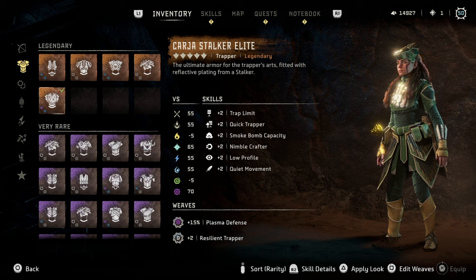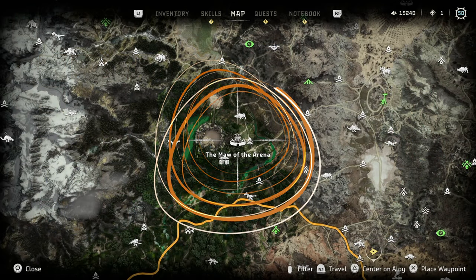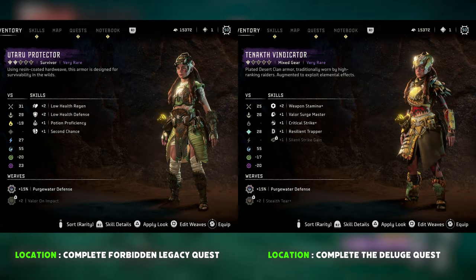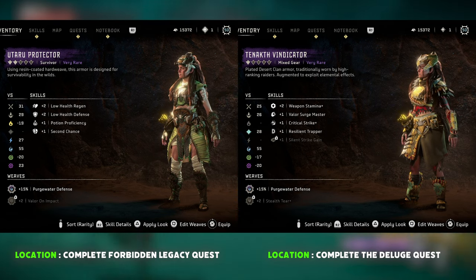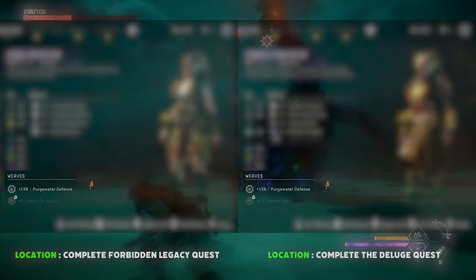The Karja Stalker Elite provides great purgewater defense and provides helpful bonuses if you enjoy the trapper playstyle. This outfit can be obtained at the Maw of the Arena along with some other legendary outfits, although earlier game outfits like the Utaru Protector and Tanakh the Vindicator will still provide decent purgewater defense if you have yet to obtain the legendary outfits. You can also equip additional purgewater defense weaves to further boost your resistance to purgewater.